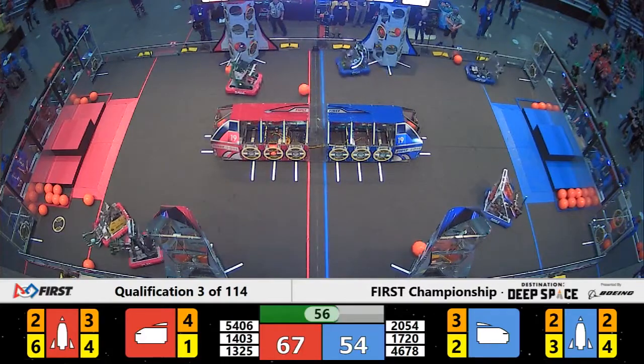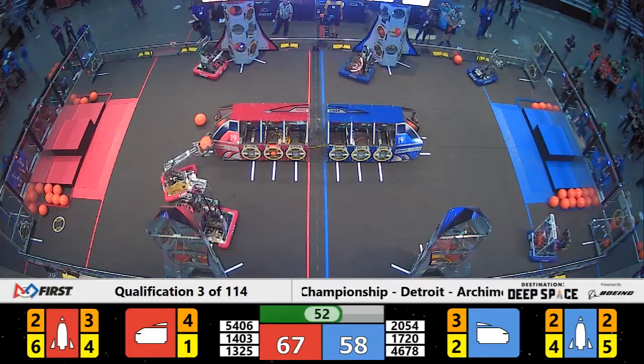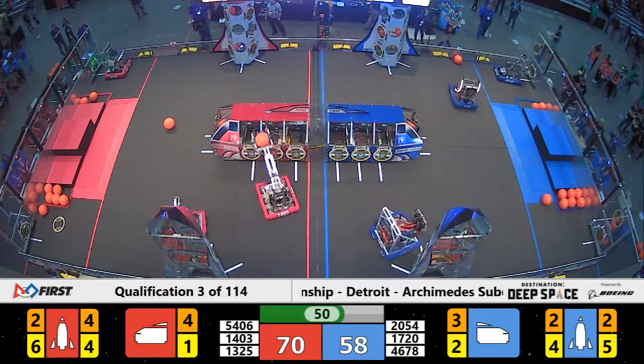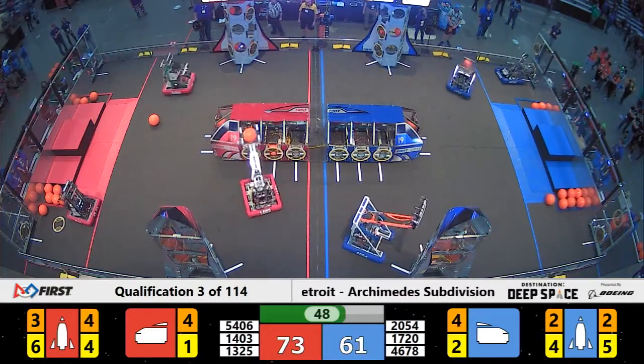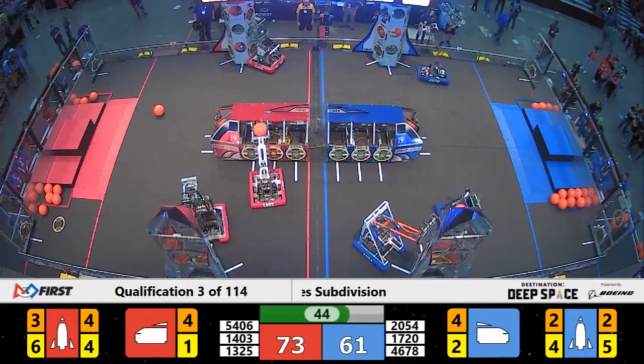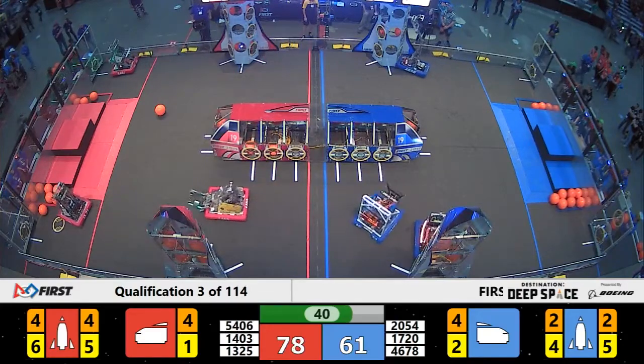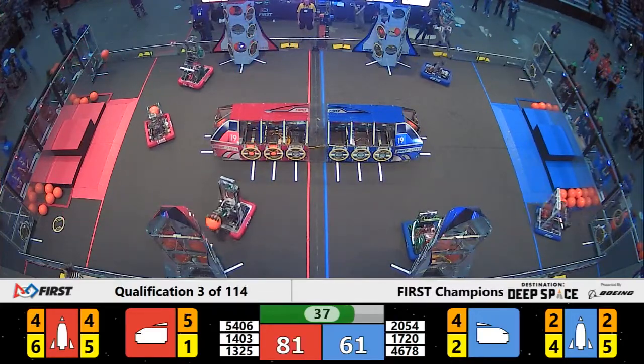One minute left in play. All six machines continue the scoring, looking for these rockets. One ranking point for a completely filled rocket. Blue Alliance trying to create some more scoring opportunities here. The Hopkins machine on the near side of the field, double teaming it with their teammates, working on that rocket.